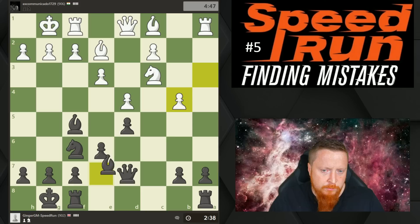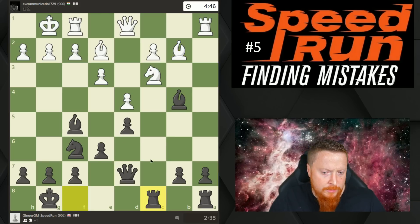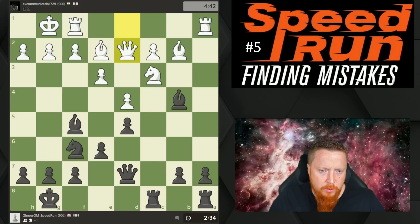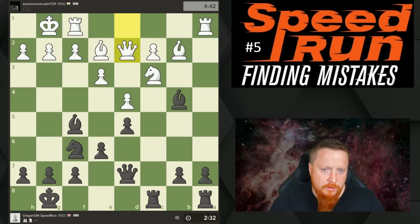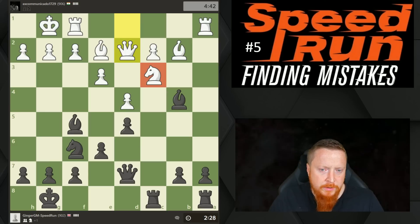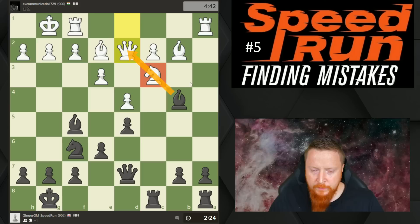Obviously when you make a move you've got to count how many pieces are attacking that square — I've got one, two; he's only got one defending. When your opponent plays a move, always have a look to see if you can capture that square. I'm now going to put a rook on an open file, increasing the pressure. I've got to be a little bit careful of my time, but my opponent is already in a horrible situation — he's now moved himself into a pin. We look at the pinned piece, the knight, and simply think: how can we increase pressure on that pinned piece?